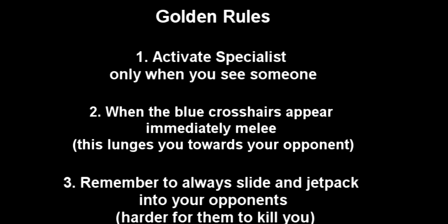For rule number two, you should only activate your specialist class when there's a blue crosshair on your opponent. The blue crosshair simply means that you will lunge into your opponent and most likely get the kill. If a blue crosshair does not appear, this means that you will not lunge and if you attempt to melee, you will only melee in front of you and nothing will happen.